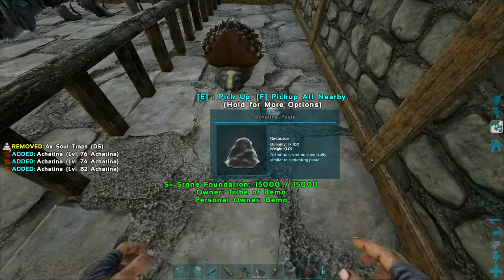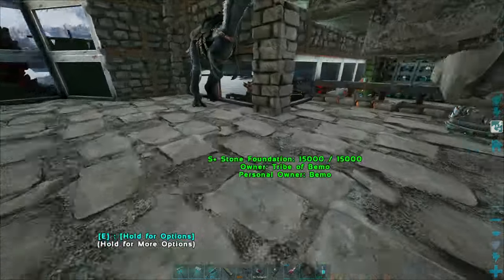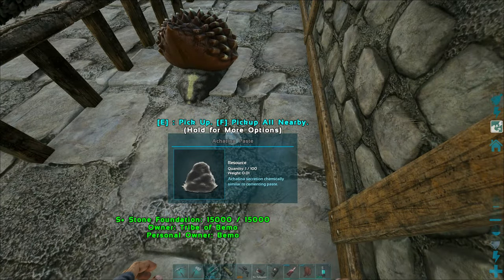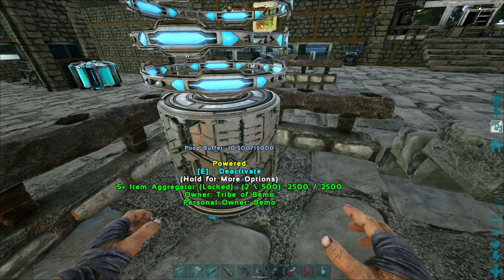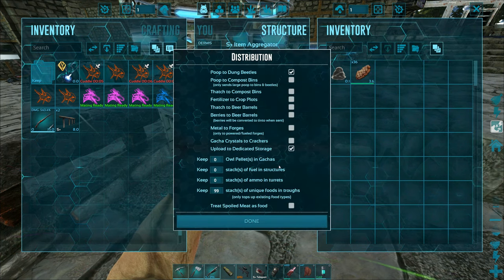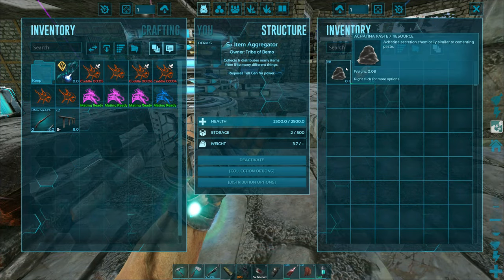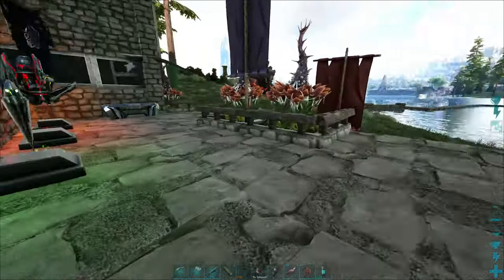All right, there's some paste there, but it's not picking it up. Let me check — there's a poop buffer option. Oh, it is picking it up! Now we've got seven in there, eight now. Why is it not sending it to storage though? It is collecting, just slowly. It's not doing anything with the food, which kind of has me worried.